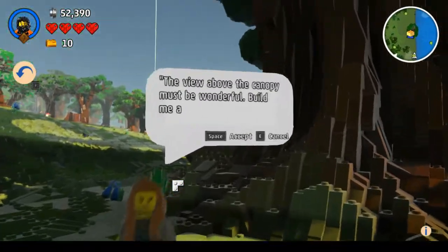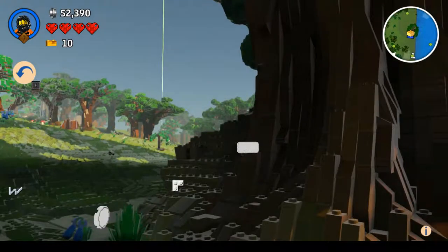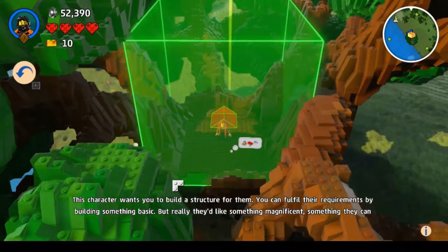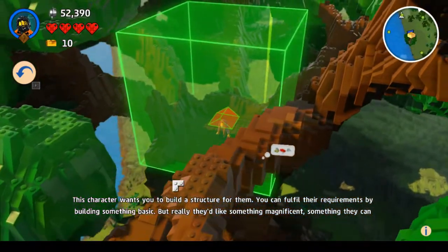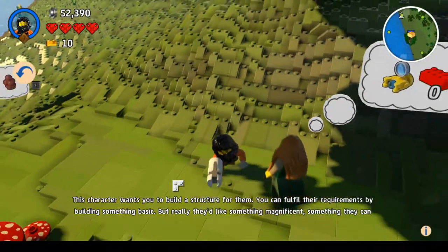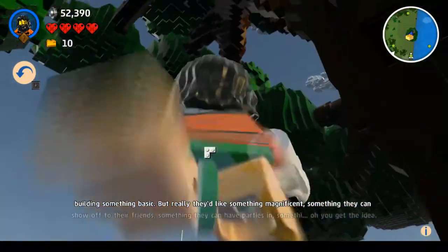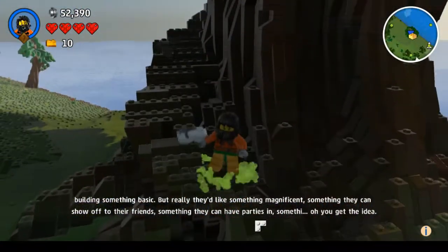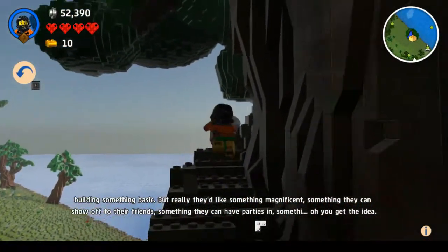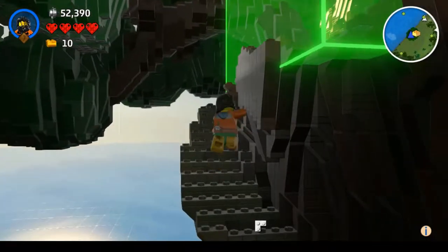If you're above the company must be wonderful. Build me a treehouse so I might enjoy the sunset. This character wants you to build a structure for them. You can fulfill their requirements by building something basic. But really, they'd like something magnificent. Something they can show off to their friends. Something they can have parties in. You get the idea. Alright, so I'm going to get out to this area.